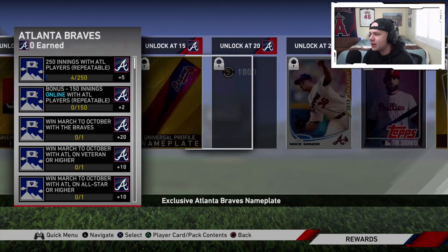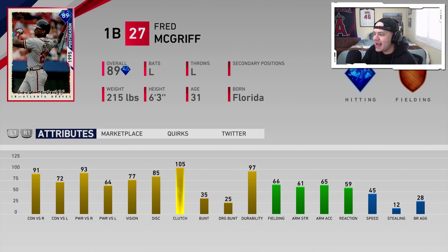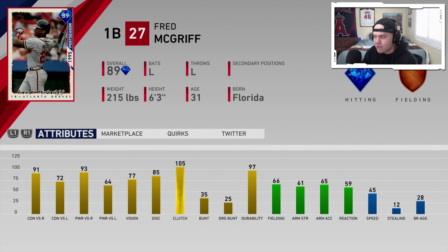Moving on to the National League, we've got the Atlanta Braves. Their affinity reward is going to be 89 overall Fred McGriff — another one of the better hitters you can get out of the affinities. Left-handed first baseman. 91–93 contact against righties, 72–64 against lefties, 105 clutch. He's mainly going to be in your lineup if you want a big-time bat against right-handed pitching.